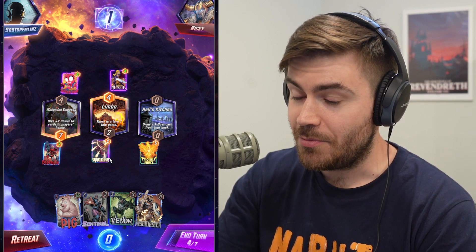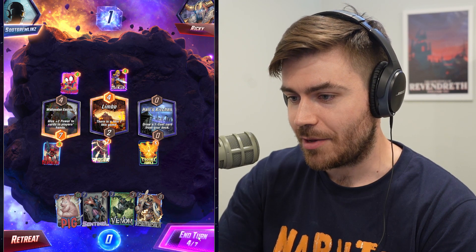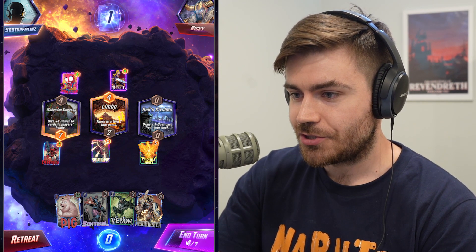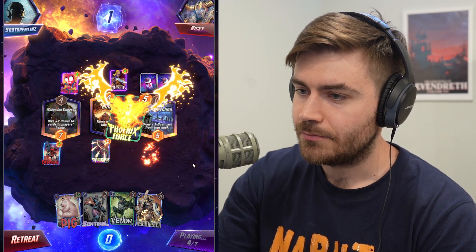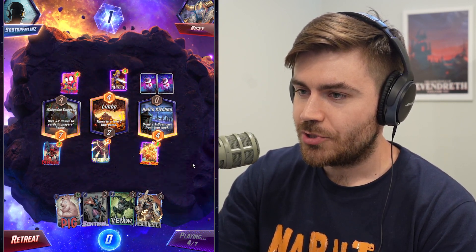We're going to drop a Taskmaster, and maybe we'll even be able to drop a She-Hulk at the end of the game if we draw it. So let's go ahead and drop our Phoenix Force here — it's going to be moving around now. It became Human Torch.